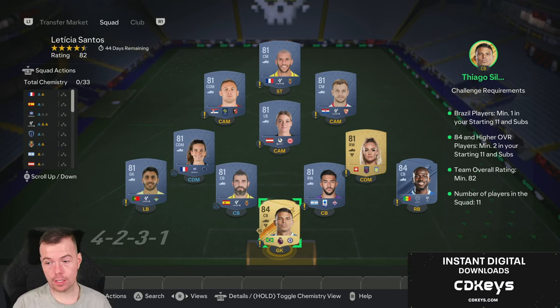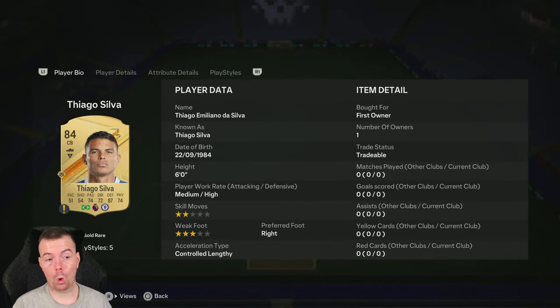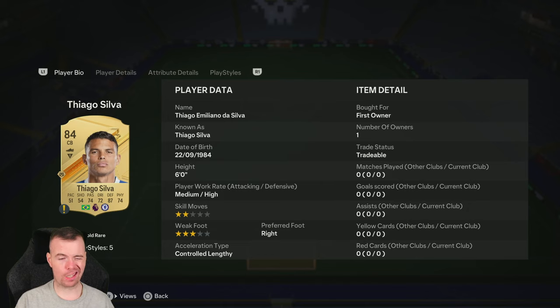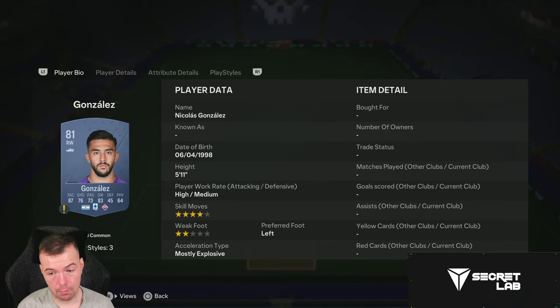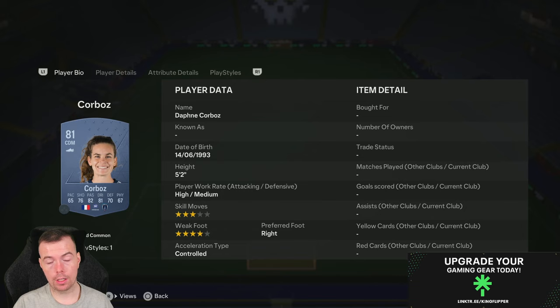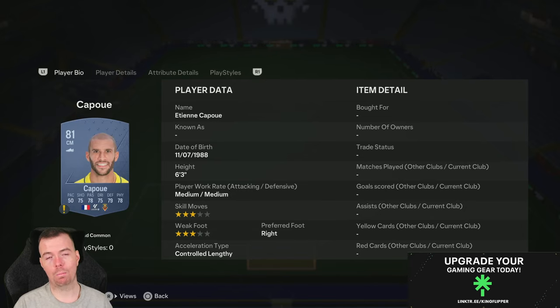You do need one Brazilian player — I've got Thiago Silva, one of the cheapest 84-rated options at 5.1k. Silva and Koulibaly are 5.1k each at the moment, but check who's cheapest. There are some Brazilian 81-rated players too, but non-rares are cheaper at around 600 each. My squad has Gonzalez, Alaba, Silva, Lehmann, Kovac, Rakitic, Hanshaw, Matic, and Koupey.